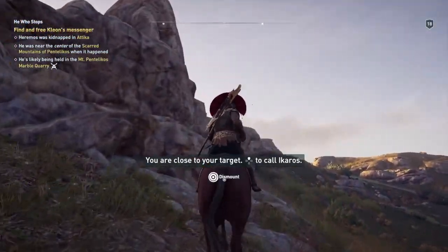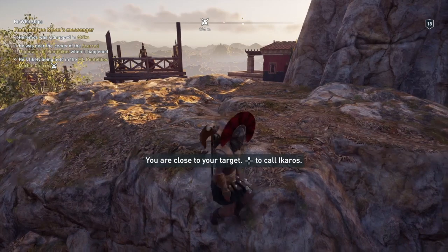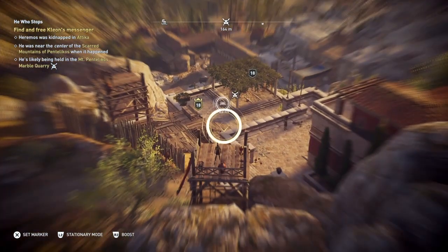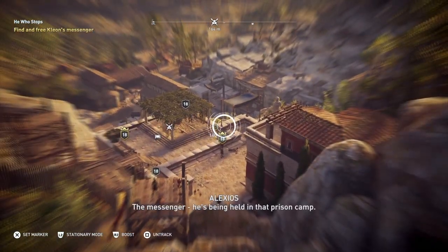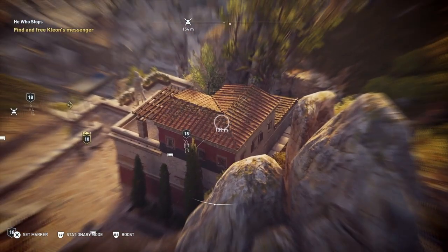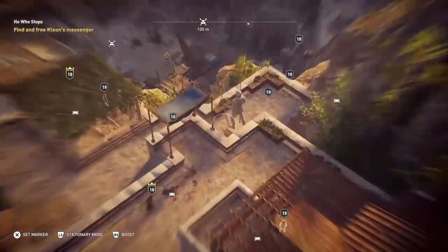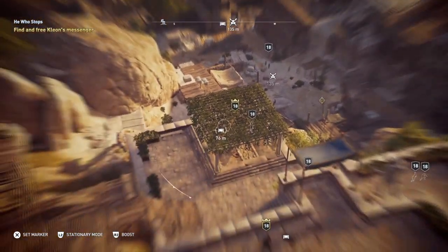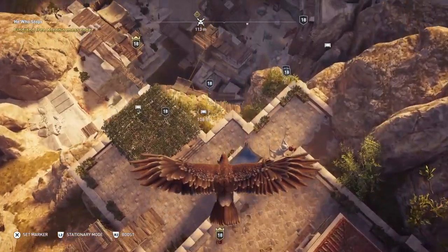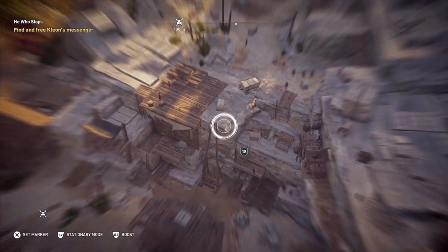We're going to approach it from the northeast. An easy way to tell is this tower here — that's what we want. I spent a long time with Ikaros in the air doing this, because the messenger is being held in that prison camp. I was trying to find all the bits to clear the location, but I couldn't find the captives. The reason is I wasn't close enough to trigger it. You have to be close enough to trigger the location requirements and then Ikaros will find everything, but at this stage he won't.